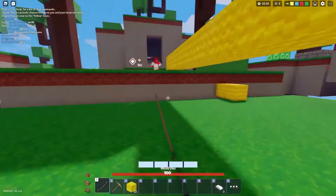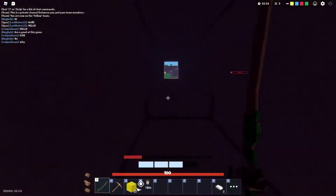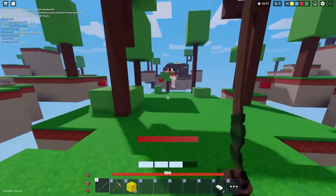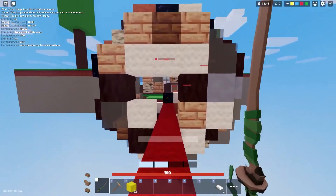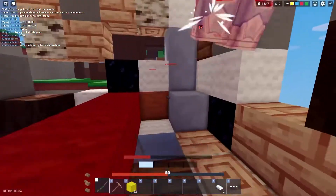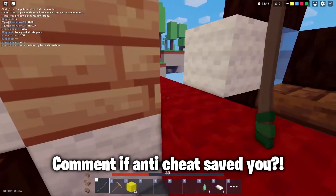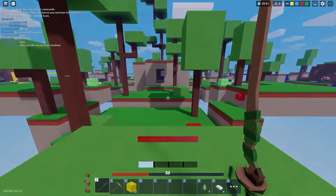You can use ziplines to your favor while falling — just land on the zipline and you'll be saved. This tip is very important and useful in long-range battles, because then you can quickly turn them into short-range ones by falling on the zipline. Land on the zipline and clutch to rain hell on your enemies.